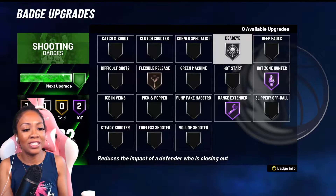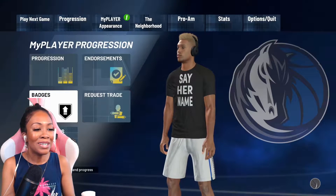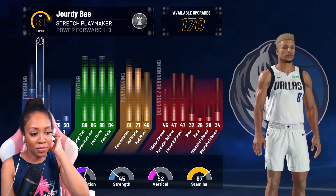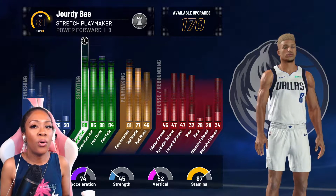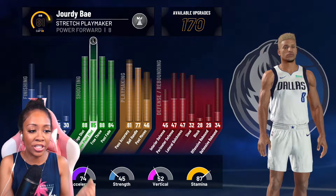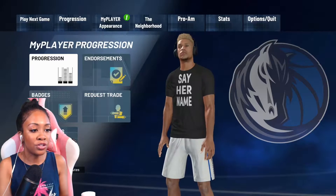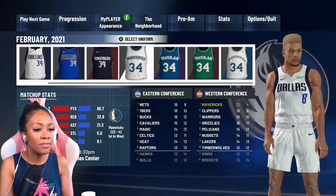The badges I currently have are these, but the ones I definitely recommend getting first — I would say put Flexible Release on bronze. I think it will help you get your badges really fast and then you can take it off if you want to. Also, when you finish making your player, try your best to get a little bit of VC so you can at least max your mid-range and your three-point shot. You don't have to max your free throw and post-fade if you don't want to, but it will definitely help with your shooting overall.